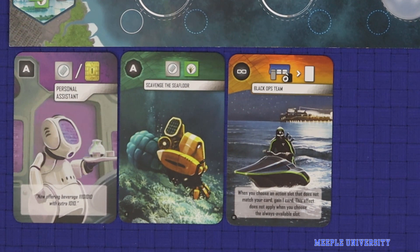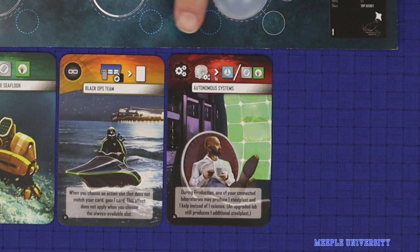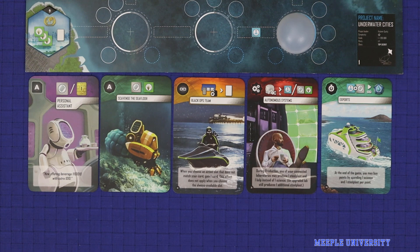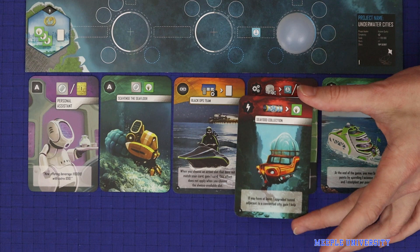A production card is represented by the cogs icon, and gives you an effect which resolves during each of the game's three production steps. Finally, an end scoring card is represented by the stopwatch icon — place it into your tableau and it will give you bonus points at the end of the game. The most important thing to remember is that when resolving a card, the only card that will do anything immediately is a lightning bolt card. Every other card type simply goes into your tableau and its effect will occur later in the game.